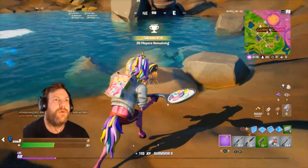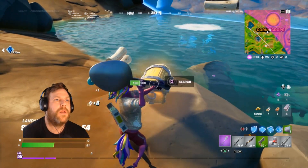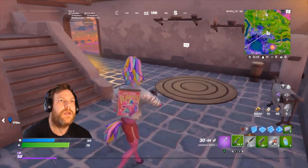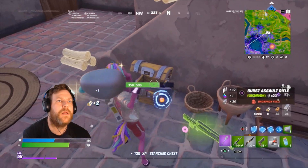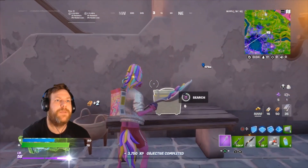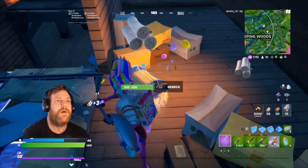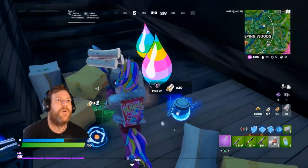There's a chest in here. I want to try opening it first and then destroying it — no, that doesn't work. It has to be a closed chest. There we go, I'll just break this one. That's all of the Raven challenges done.